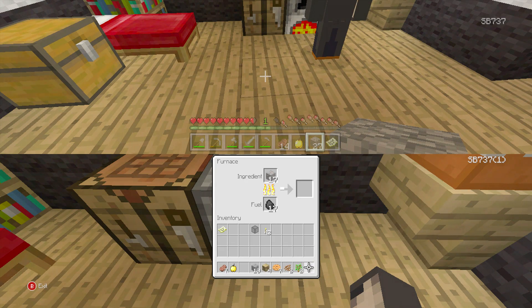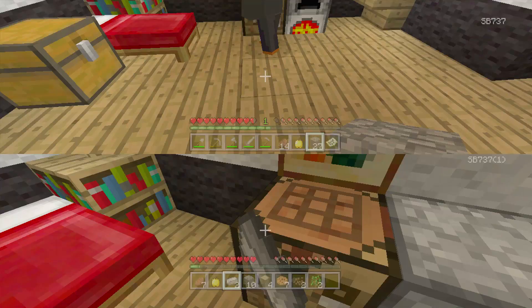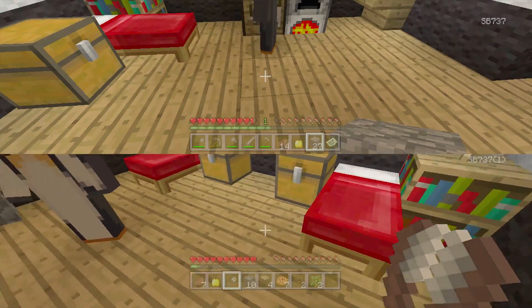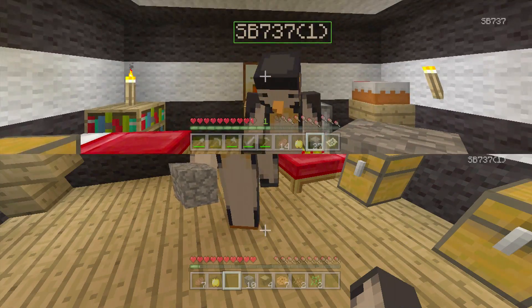I'm going to let two of them go to iron ingots and then go find some dead bush. If we can get it done by the end we'll be in good form. This is one of the boring bits — just waiting around. But it's almost done now. There we go — now I've just got to craft some shears. I'm going to give those shears to you, mate. Thank you very much, SB.